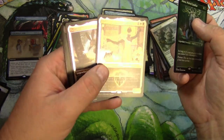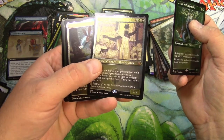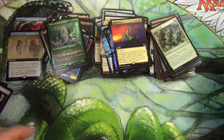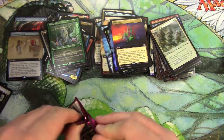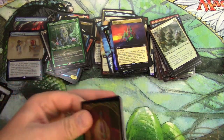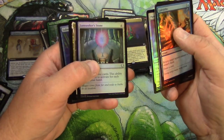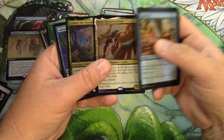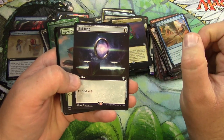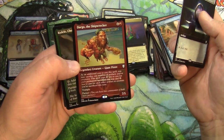The etched foils — they look a little dark to me. The light catches them nicely in person versus on camera, but the art is a little dark. Throne Guard, Lore Seeker, Stone — very nice. Liessa, Lafiel, laboratory, Deluge, Sol Ring — that would have been nice in foil. Apex Devastator extended non-foil. Dargo.